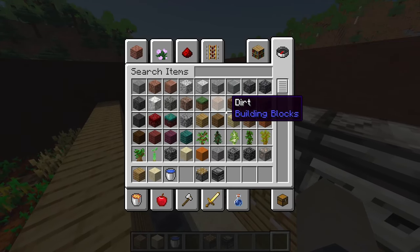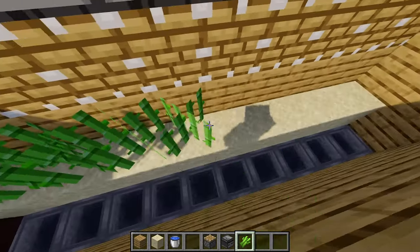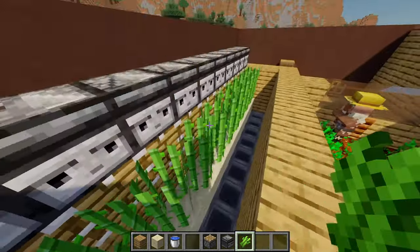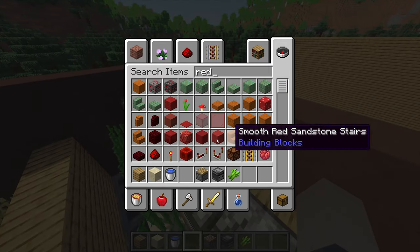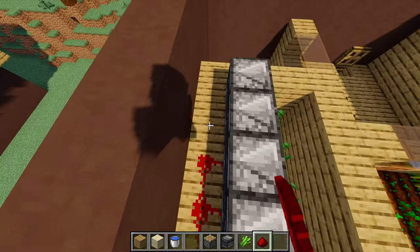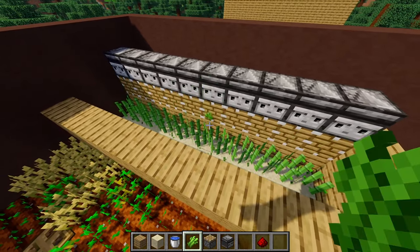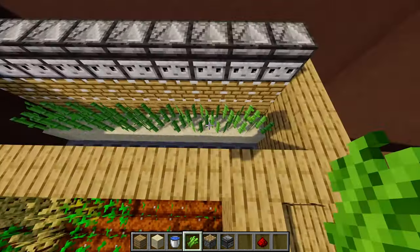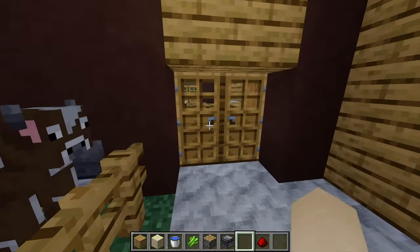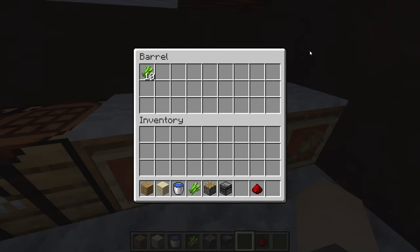Once the observers are placed, add some sugar cane and plant it on the sand. To get the system working, grab some redstone and place ten pieces behind these observers to link them together. Let's test it — place one sugar cane and as you can see it gets pushed, and hopefully the hoppers collect it. Go downstairs and check the sugar cane barrel — the sugar cane is there, so it's all working.